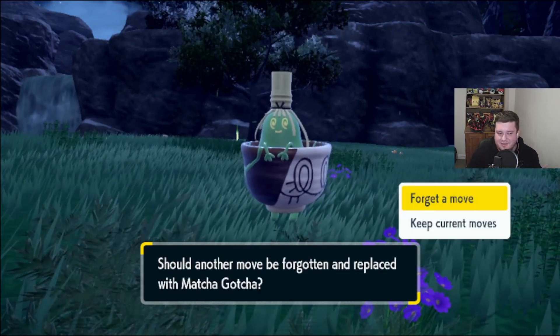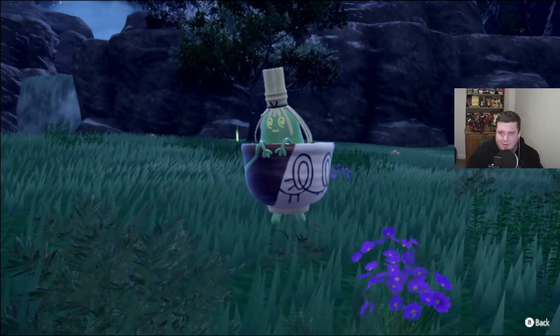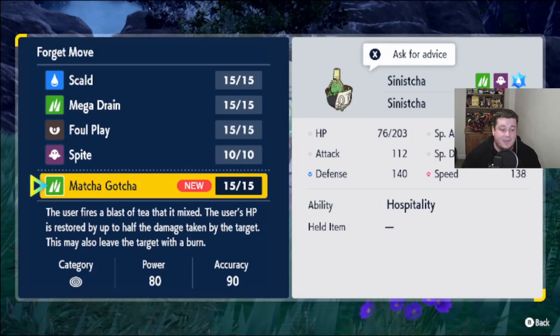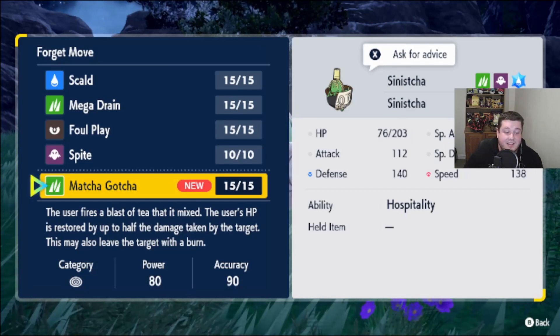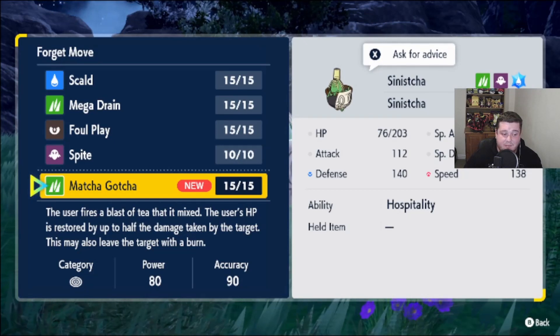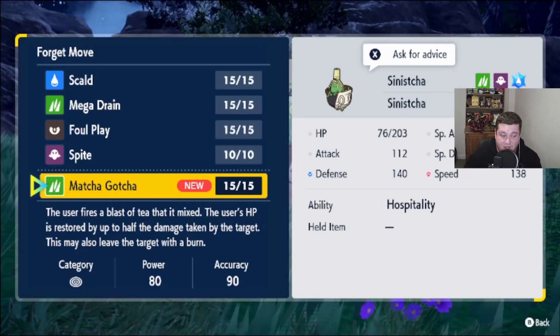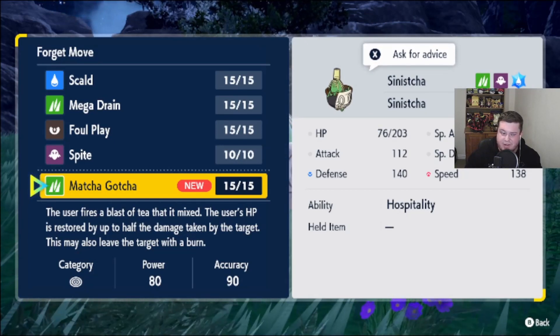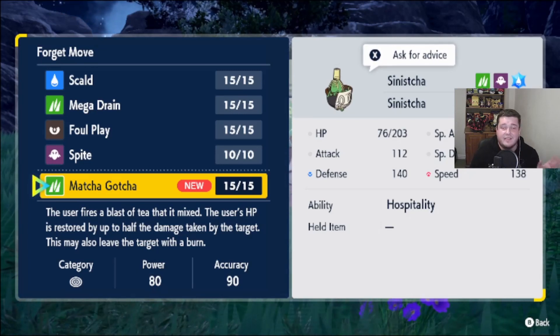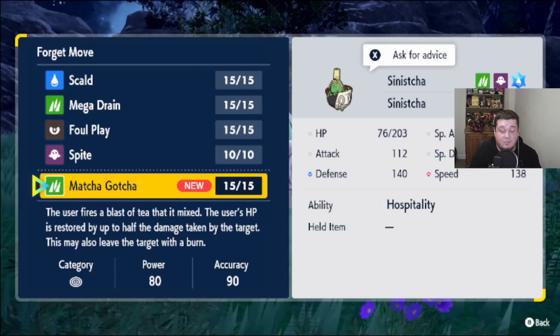Let's have a quick look. I know you guys probably just wanted to get it, but let's have a quick look at this brand new move. The user fires a blast of tea that is mixed — the user's HP is restored by up to half the damage taken by the target, and they must also leave the target with a burn. That's a pretty cool move. It's annoying it's only 90% accuracy, but take it — that is a fantastic new move.